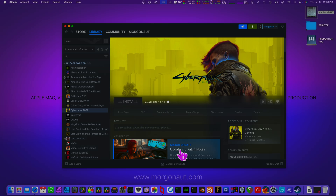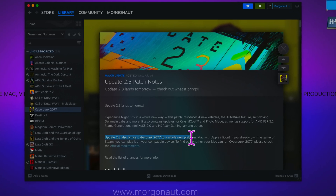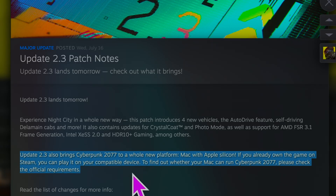But guess what, Steam made a sneaky announcement with the 2.3 update. They are bringing Cyberpunk 2077 to a whole new platform — Mac with Apple Silicon. If you already own the game on Steam, you can play it on your compatible device right now. You can also get Cyberpunk 2077 on GOG or directly in the Apple App Store.